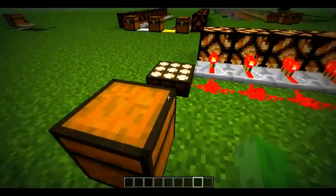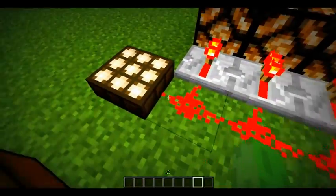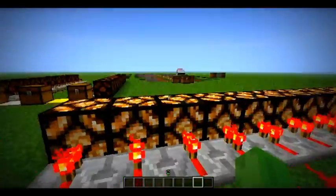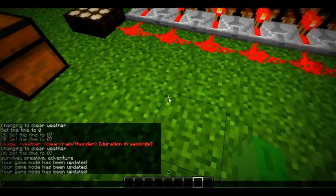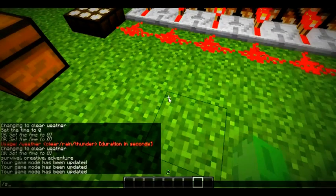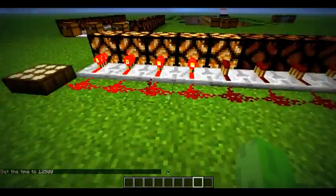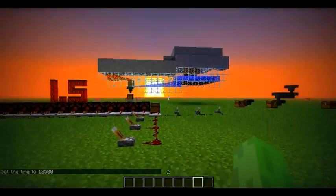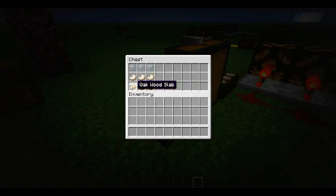Okay next I'll be showing you the daylight sensor. What this does is it sends a redstone signal depending on where the sun is. If I set time to night, do you see it has less of a signal because the sun is just setting. This is how you make it: it's three wooden slabs — it doesn't have to be oak wood, it can be any wood — and nether quartz in the middle and glass at the top.